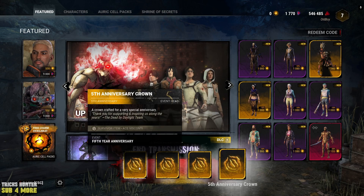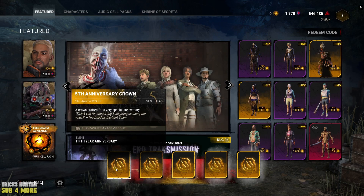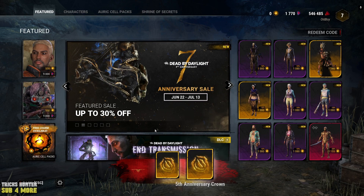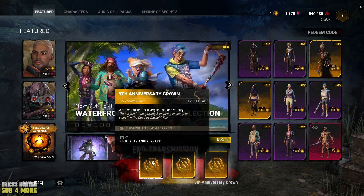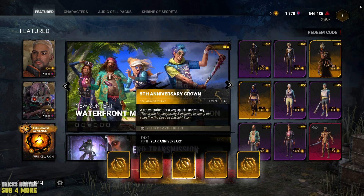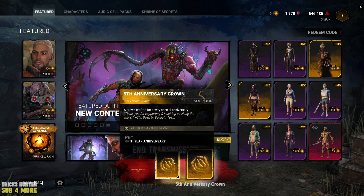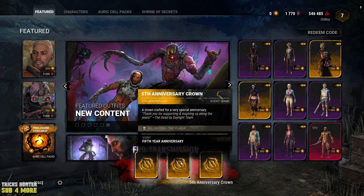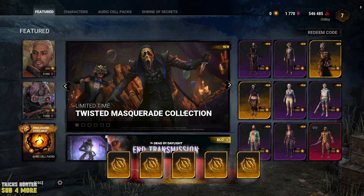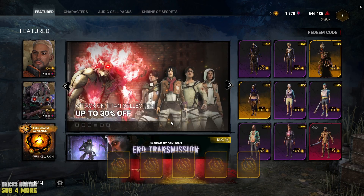But I don't understand what's going on because we have a lot of different items and it's continuing to drop. It's really awkward. I don't understand. Probably it's some kind of chest that we need to open, because there's a text on every one of these items. That's items for different heroes, different characters, killers and survivors. And I don't understand why we got so many of these items.